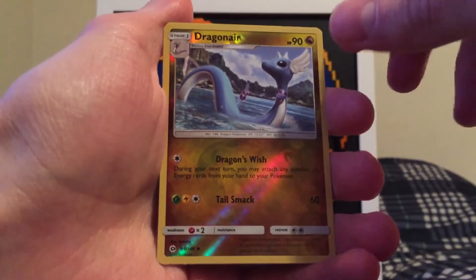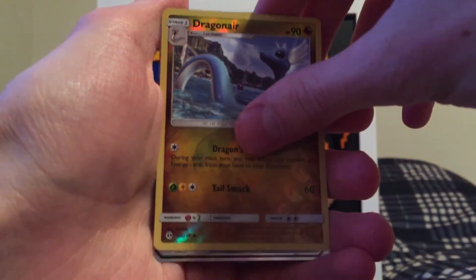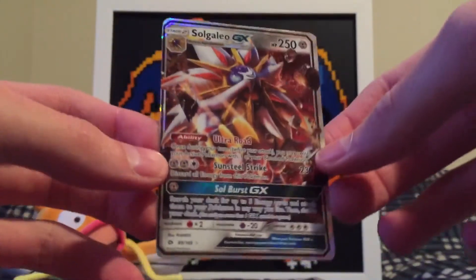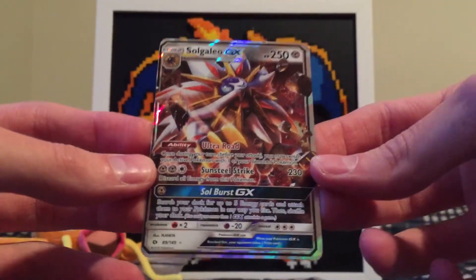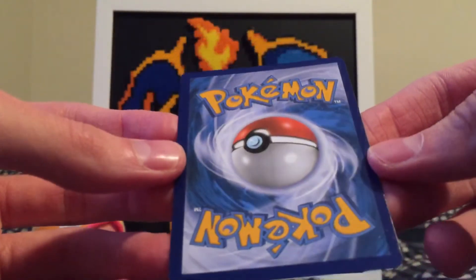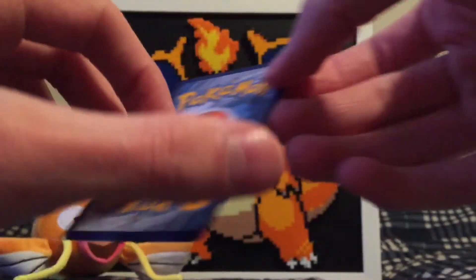Dragonair Reverse Holo. And the final card of this Mimikyu collection box is — we got a Solgaleo GX! Alright, I'll take it. Very nice. Here it is. Gorgeous card. So we at least had this one card to summarize. Not bad — a little whitening there, the centering is not terrible.